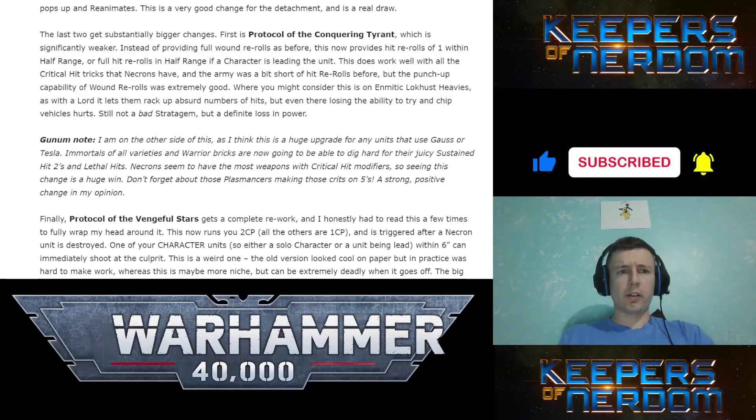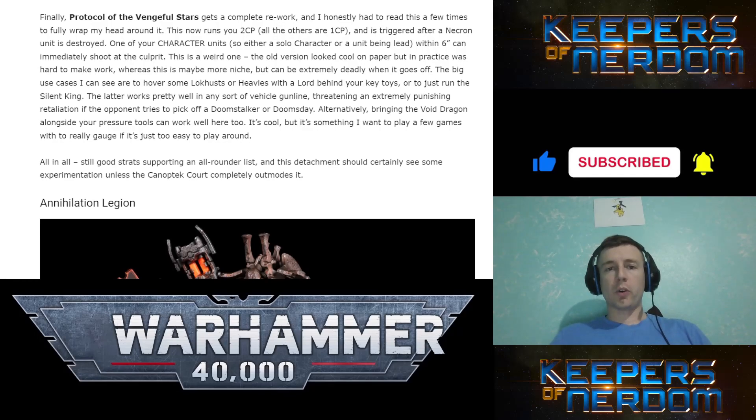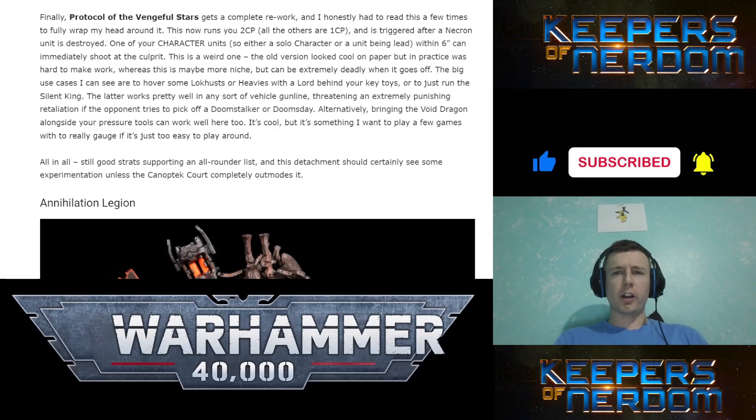Protocol of the Conquering Tyrant no longer provides full wound re-rolls, but now provides hit re-rolls of 1s within half range, or full hit re-rolls in half range for characters leading units. That is actually good, because we have a lot of lethal hits and sustained hits — full re-rolls of hits could be bonkers good. Protocol of the Vengeful Stars gets a complete rework at 2CP, triggered after a Necron unit is destroyed.